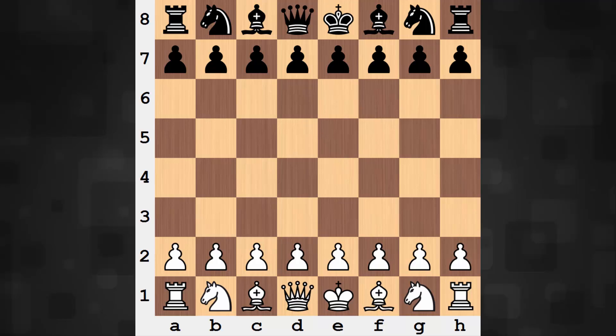It's a 13-mover from 1868 between William Norwood Potter playing on the white end, against a player by the name of Matthews. Let's see what happened.